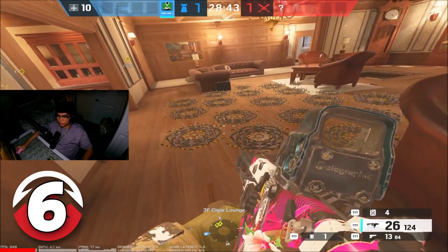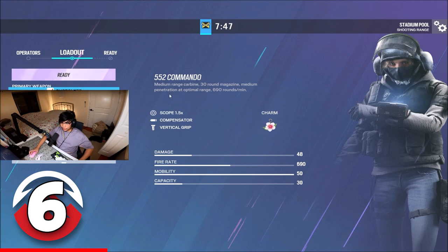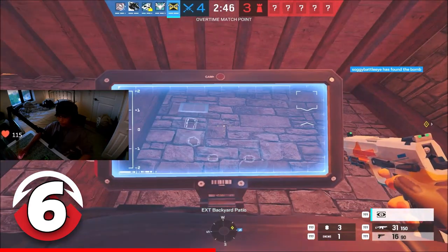Did you know if you spot an operator's ability, it'll show it on the top right for the rest of your team? Also, if you're playing IQ, you can take advantage of this by spotting everything through the wall. You can even find the site using her scanner. Here's what that looks like in game — we have bandits on the wall this time instead of a barricade.